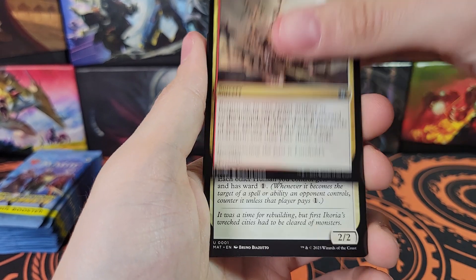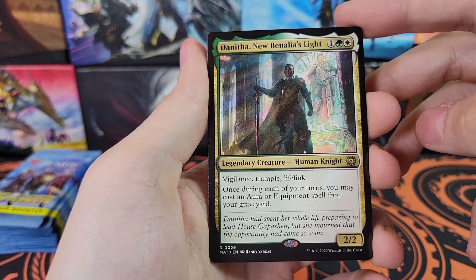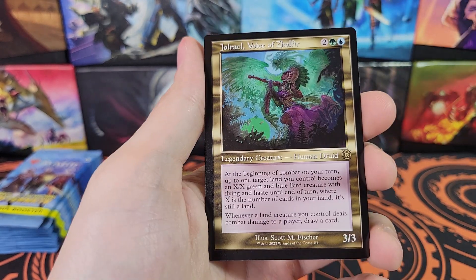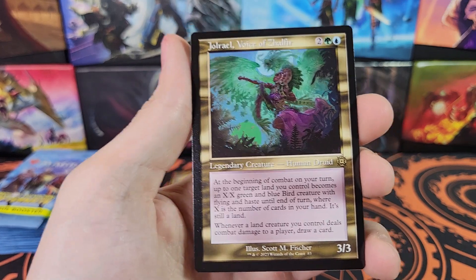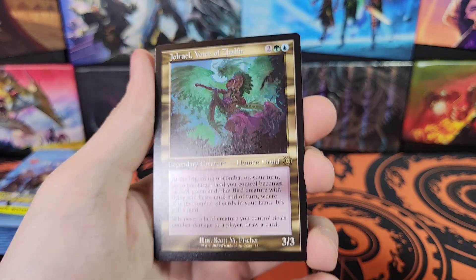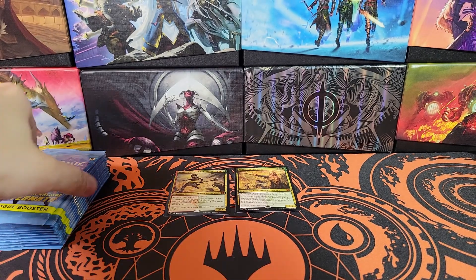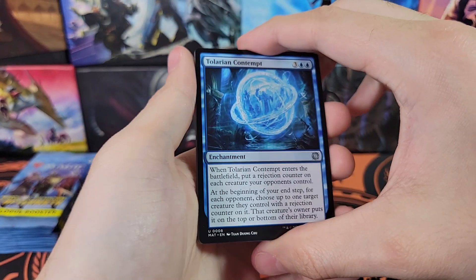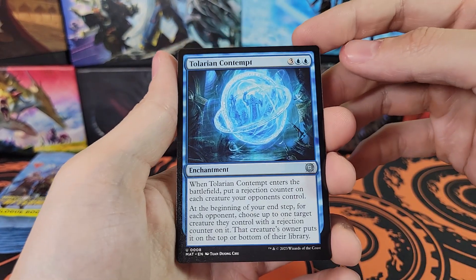We're on to the second half of the box now. Still only two Mythics. Coppercoat Vanguard, rare is Danitha, New Banalia's Light. Then we've got a Foil Death Rattle Oni, and Joel Rail Showcase - very cool. That is also a rare, so we had a double rare pack in that one. Seems like the first two are always uncommon and then you get a rare, then a foil of some rarity and a showcase of some rarity, which may or may not be foil.